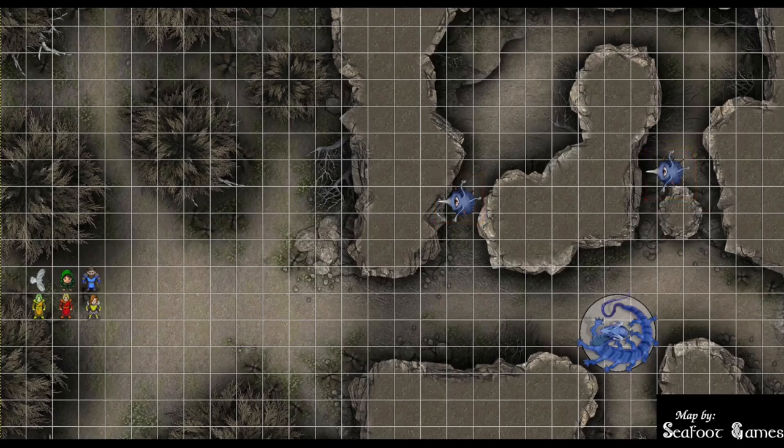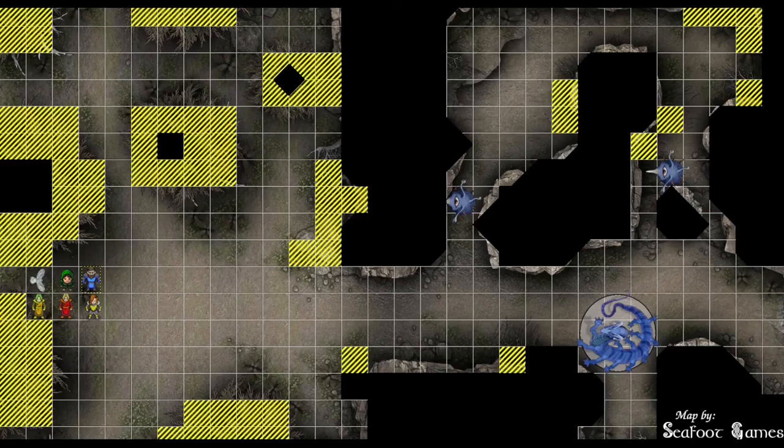The rogue is at stealth 25, and with a potential perception of 26, the eye beasts could find them. If the rogue rolls below a 10 and gets a 10, and they roll a 20 and try to find you — it's possible. Terrain is fairly straightforward: plenty of difficult terrain outside, things to hide behind, lots of trees. There is a choke point in the middle offering angles and opportunities to duck back into cover. The inside, once you cross the threshold, is 15 feet high.